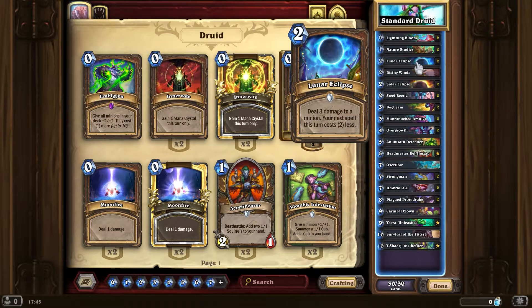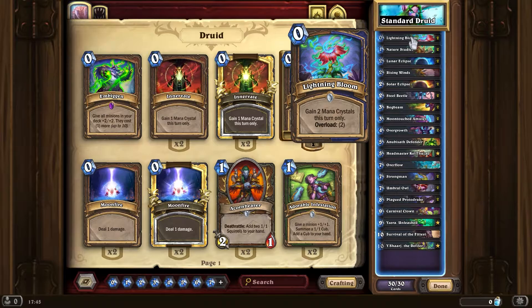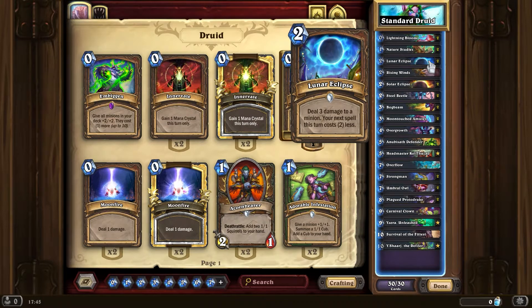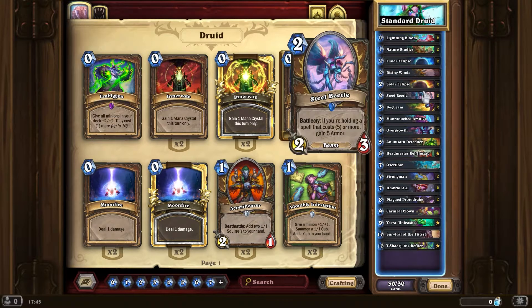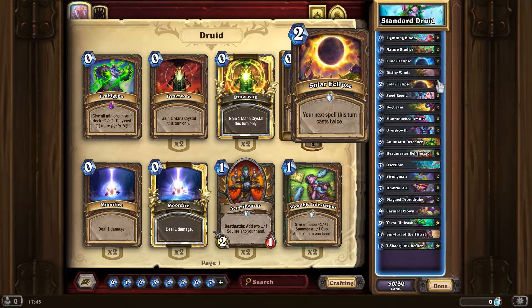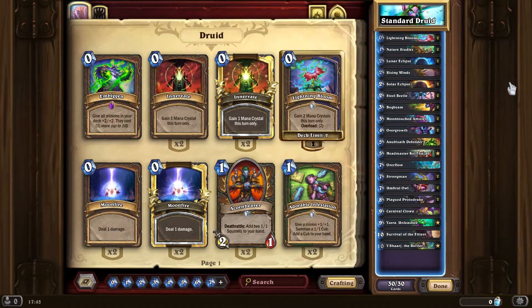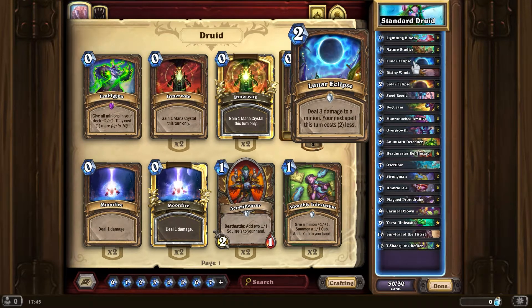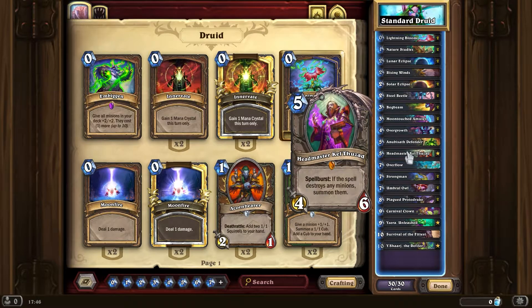If you do Lunar Eclipse into Solar into Lightning Bloom, you will get four extra mana, but that would also deal damage to a minion so that's a small advantage. As I was mentioning, with Kel'Thuzad it's useful to double up the damage — if you do six damage you'll often be able to kill something, especially with stuff to trade, and you could easily get an 8/8 from Kel'Thuzad.